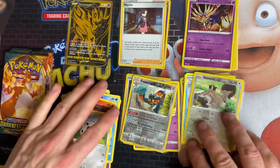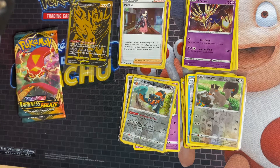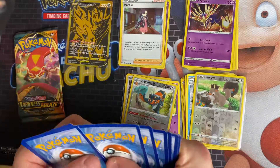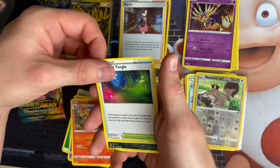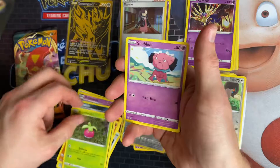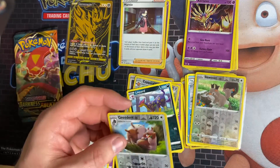We've got the Charizard pack now — I never expect to get Charizard in a Charizard pack so I'm not expecting it today either. It's a code card. We've got Leaf Energy, Poltergeist, Combusken, Glimwood Tangle, Larvitar, Nickit, Bounsweet, Snubbull, Meloetta, and a Greedent reverse. The Lilypad is the rare.